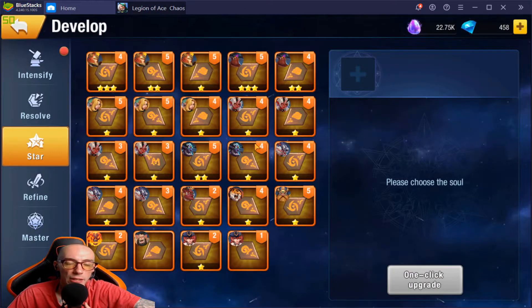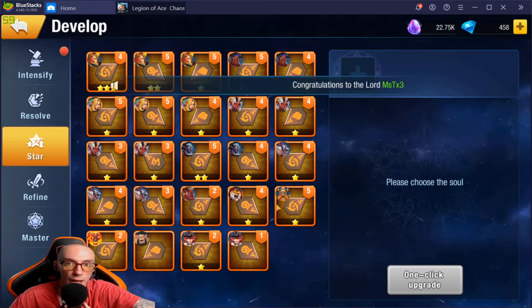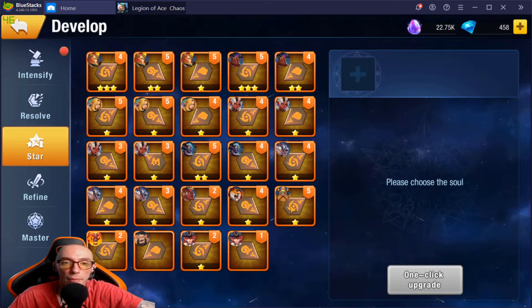Next up we have Star — this is how we star up our soul gems. At the bottom some of them have stars and some don't: this one has three stars, this one has two stars, and some at the bottom have zero stars. When you star up a soul gem it increases all of its stats so it becomes so much stronger, and it helps out a ton.